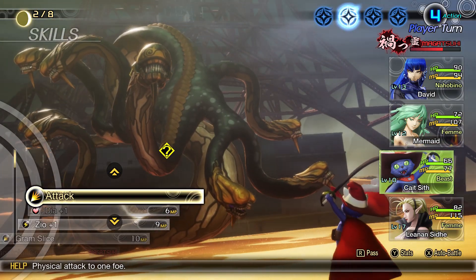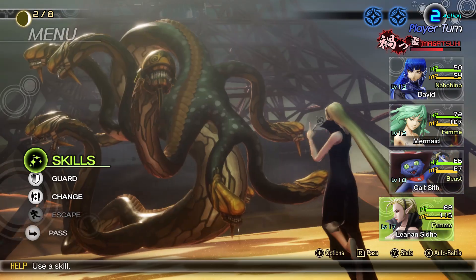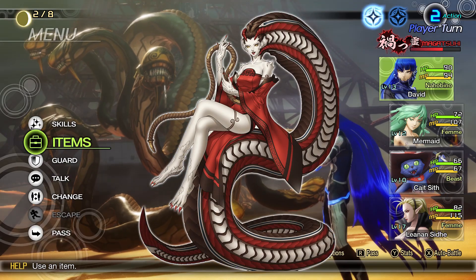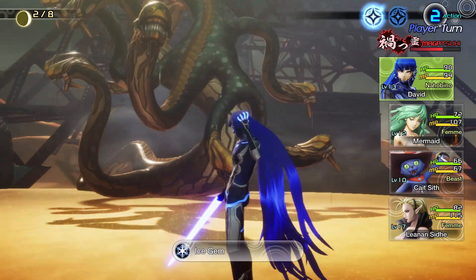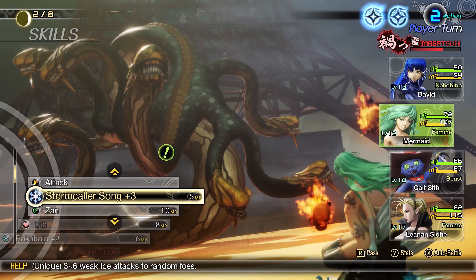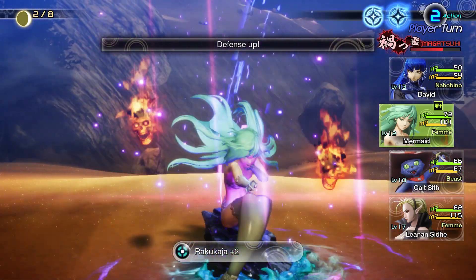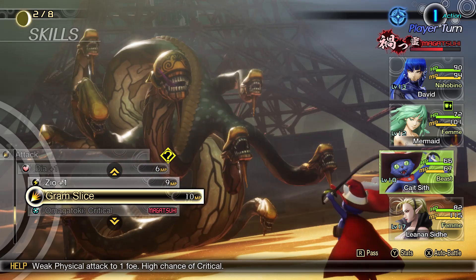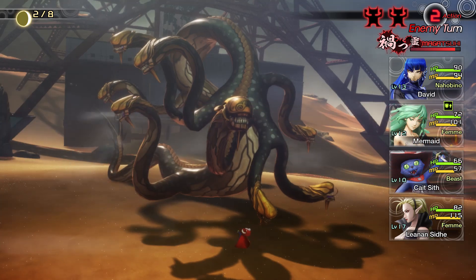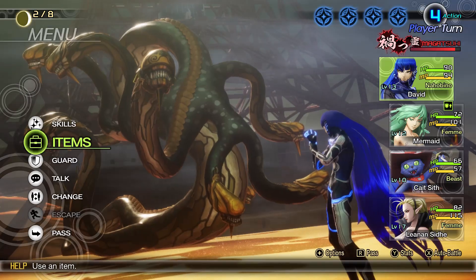There's a boss you'll fight early in the game — Nua, revealed in the trailer, so no spoilers. You can see her on screen right now. Nua is a hard boss fight if you don't know how to manage her Magatsuhi skills. She does a certain spell that destroys your whole party — kills all your stats — in the turn after gathering Magatsuhi. But if you watch this video: you have to guard. When you see an enemy gathering Magatsuhi, it's a good idea to guard. For Nua specifically, if you don't guard, it's a brutally hard fight. If you do guard, it's an easy fight.